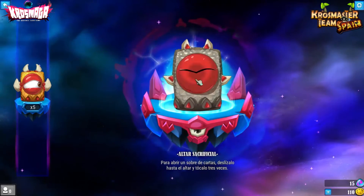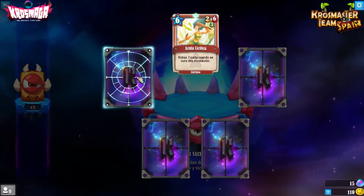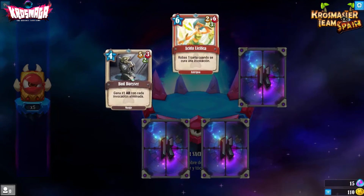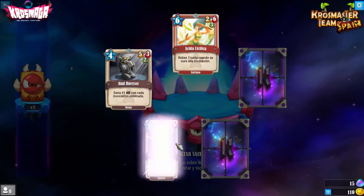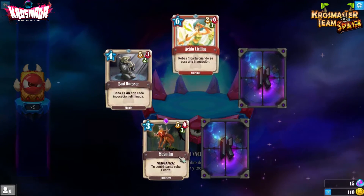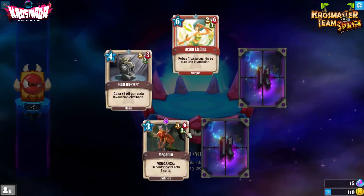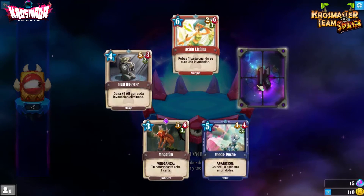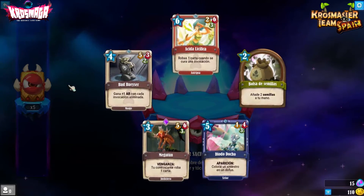A ver si hay un loño en plata por ahí. Nos salen: ácida, lífica, anilipsa, y un Boot Wazer, otro de los monjes de la S4, que gana +1 de armadura con cada invocación eliminada, este se va chetando. Y Megatune: la venganza hace que tu contrincante te robe una carta, Justiciero, por tres, un 5-6 con tres de movimiento. ¡Esto va para el mazo definitivamente! Un diodo de ocho de los Shellor y una bolsa de semillas para el mazo de salida.